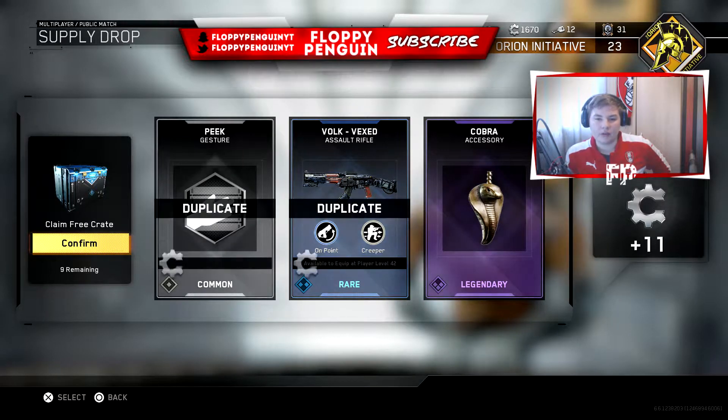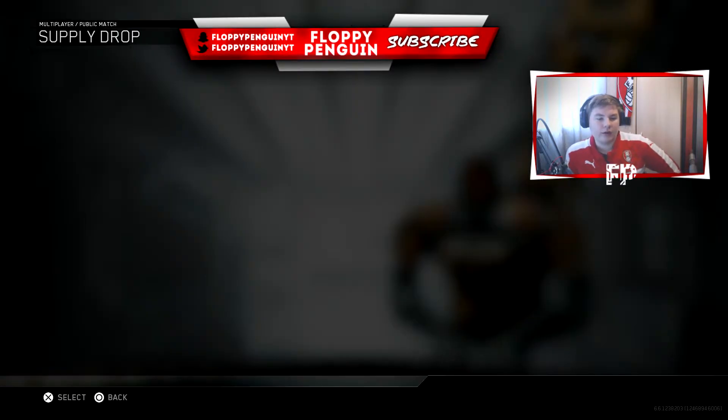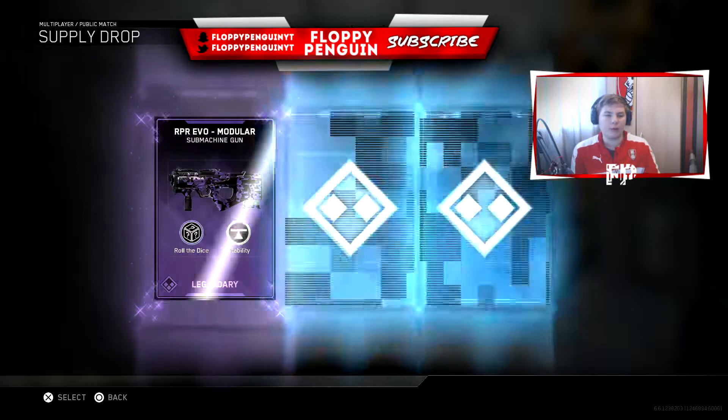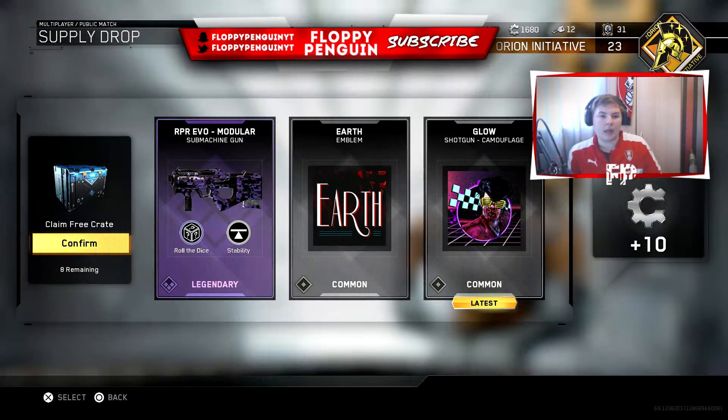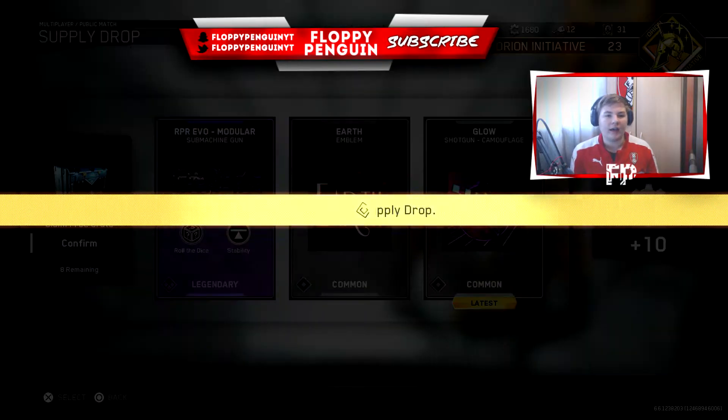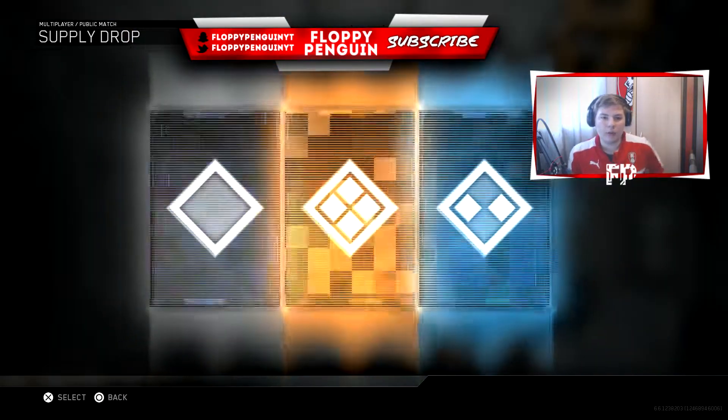There's a cool accessory, but let's open the next supply drop. That is a good weapon - the Happy Hour Evil. I'm hoping to actually get some new weapons like the Mark 2 weapons and stuff.